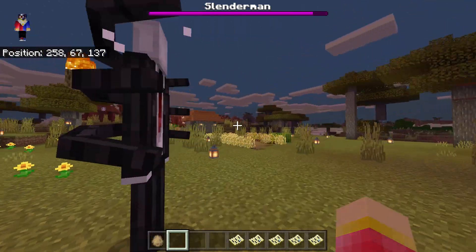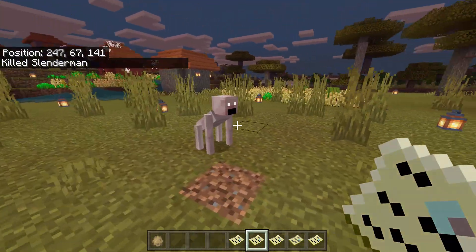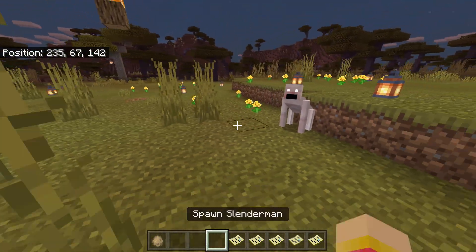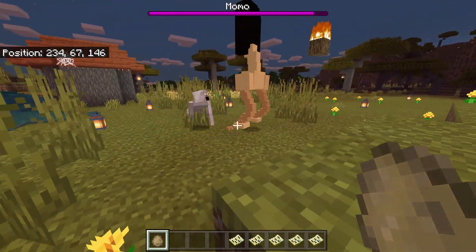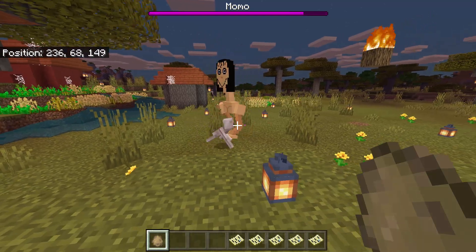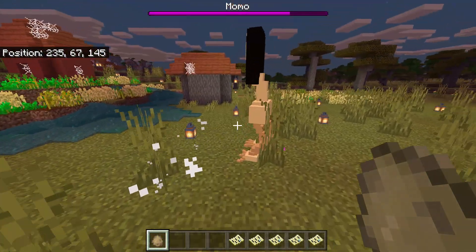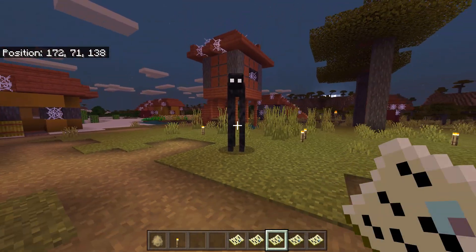The winner is of course Slender Man. Next we have the Rake — he looks like a baby SCP-096. So the Rake versus Momo, and the Rake attacks first. He seems powerful as well, but Momo wins. It's like a baby skeleton baby. Momo is the winner!